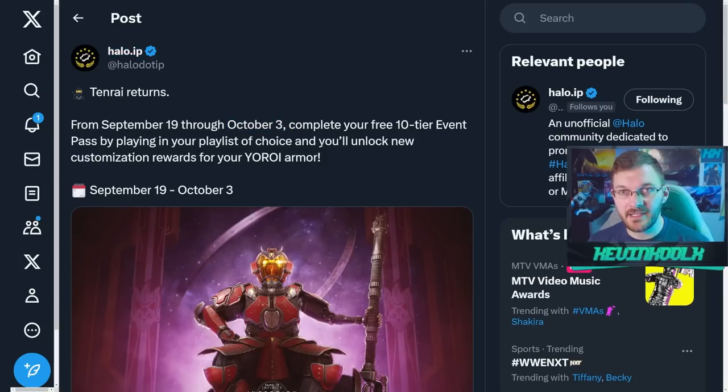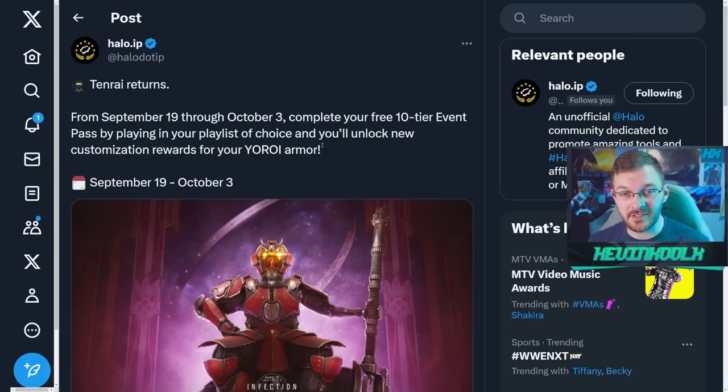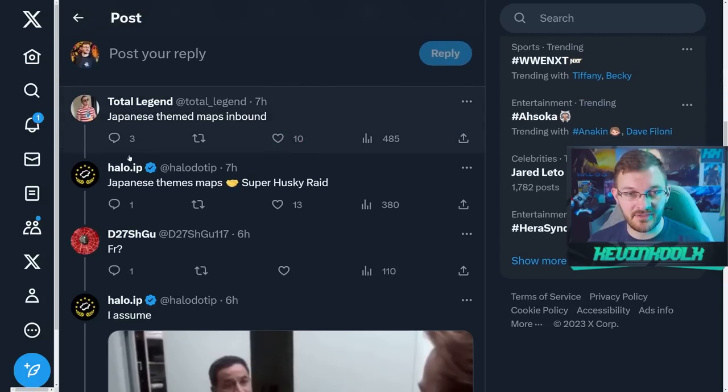This comes from Halo.API, who does a great job looking into the API for good information. Scrolling down, there's a reply about a Japanese-themed map saying 'Japanese themed maps shaking hands with Super Husky Raid.' So could we see Super Husky Raid on a Japanese-themed map right after regular Husky Raid rotated out? That would be kind of interesting. I doubt 343 would do that, but if they do, I'll let you guys know.